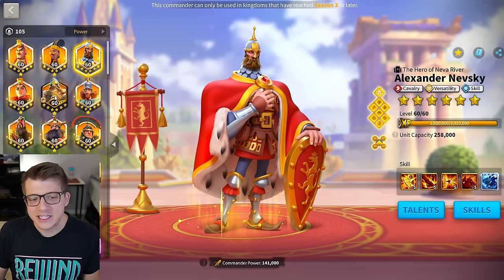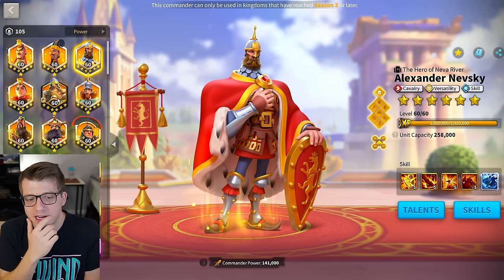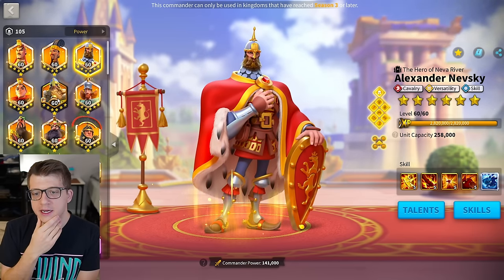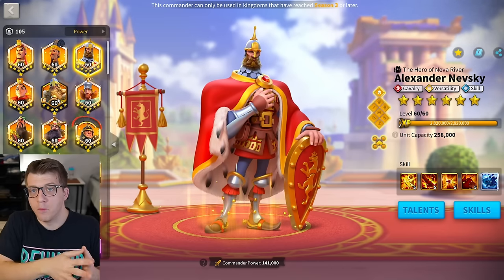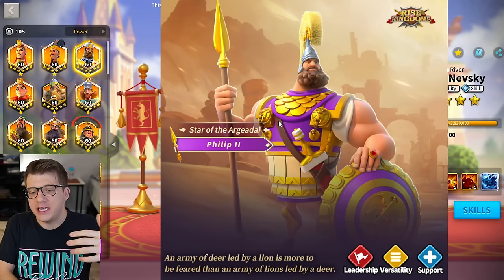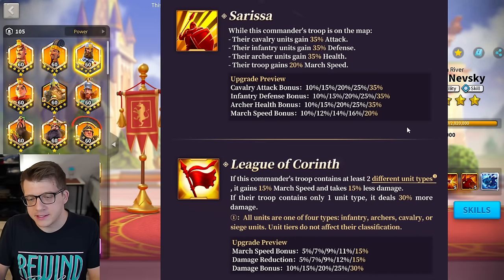All of the meta commanders are focused on dealing damage — debuffs, AOE. If you choose to pair Philip the Second with any of them, you're effectively making half of that army not focus on damage but instead on being supportive. You'd have to do the math and testing to see whether Philip is doing enough to compensate for taking the place of a DPS commander.